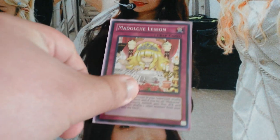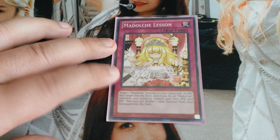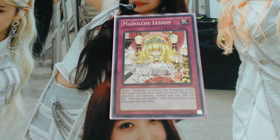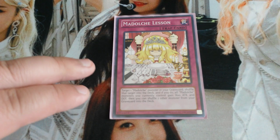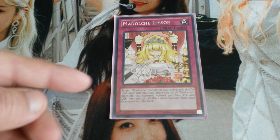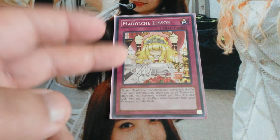Then I play one Madolche Lesson. I almost never see anyone play this card, but personally I like it. You can target a Madolche monster in your graveyard, shuffle it into the deck, and then all Madolche monsters you currently control gain 800 attack and defense — and this stat boost is permanent. Then you can shuffle one other monster from your graveyard into the deck as well. So it's a good recycle card with a nice permanent 800 attack and defense boost.